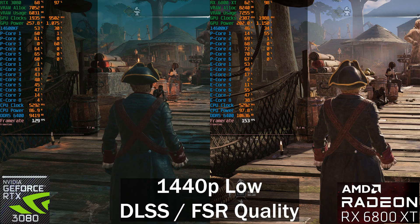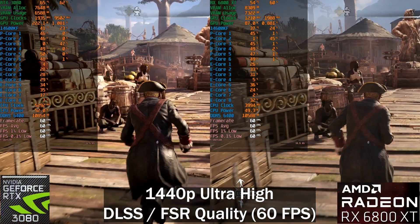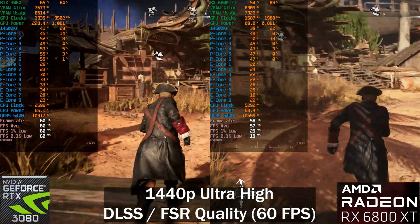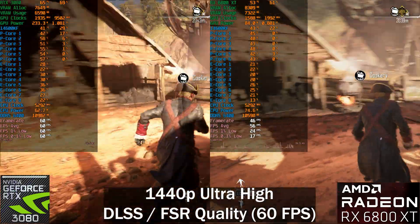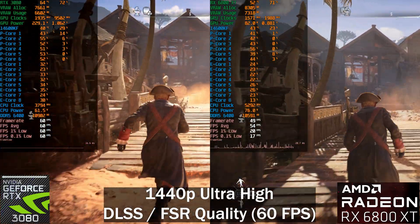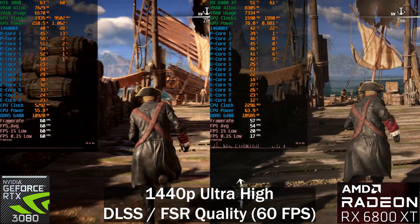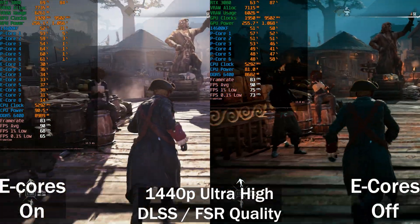I'm enabling a 60 frames per second cap via RTSS. Now you can see the RTX 3080 on the left is running at a consistent 60 fps — this is probably the most consistent performance I've ever seen in a game by capping to 60. Even the 0.1% lows are sitting at 60. The AMD GPU, even with a higher base frame rate with FSR enabled, is still struggling.